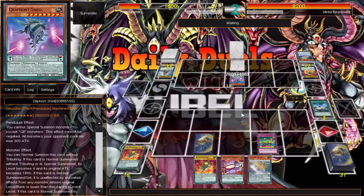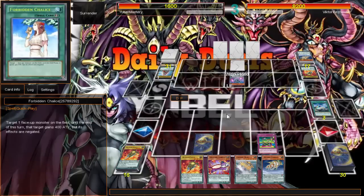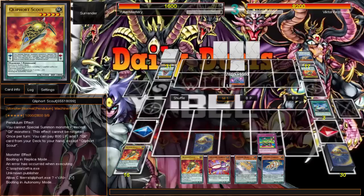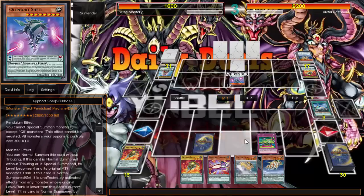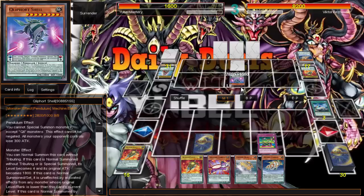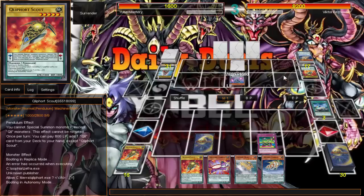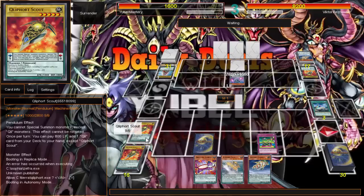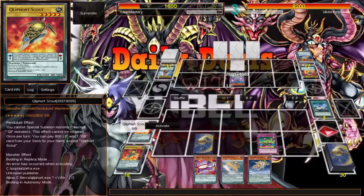There goes a nice chunk out of my life points. Then he gets to draw two for the Monoliths too, so I barely have any life points left. I'm probably screwed. You search for Stealth, pendulum summon, then tribute for Stealth — now all you'd do is turn the hand. Then he could just pendulum summon. I gotta get rid of his scale — that's pretty much all I have to do.